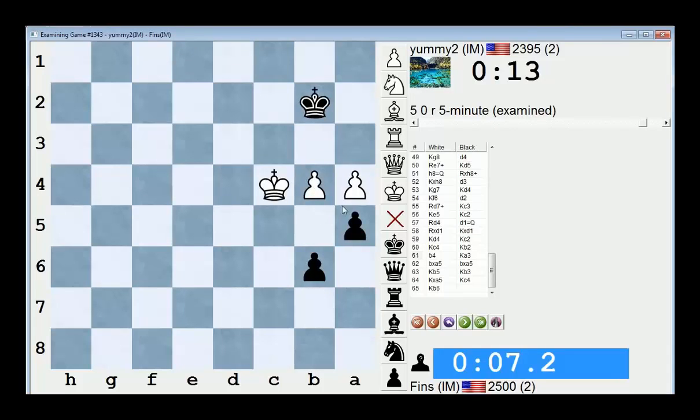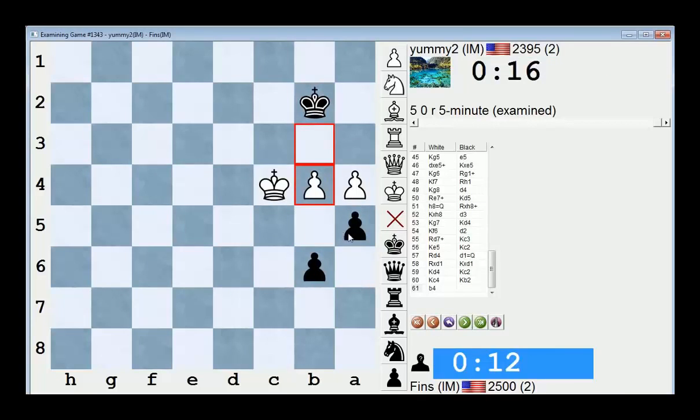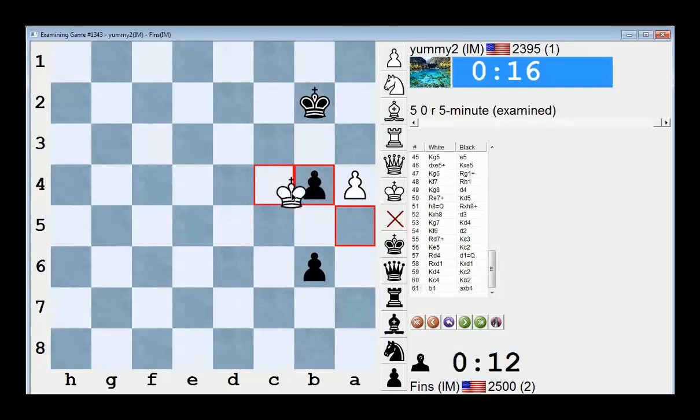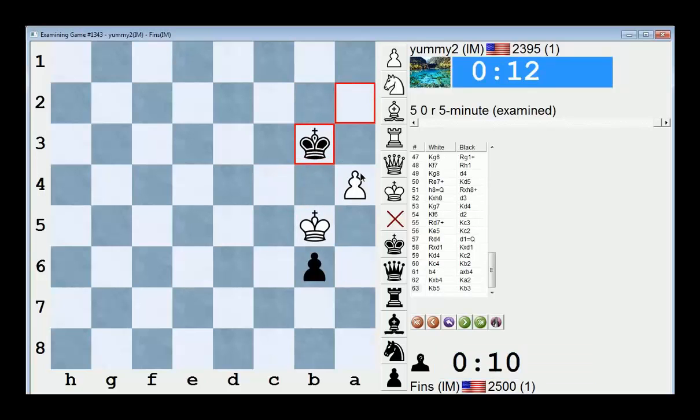I should have just taken here. I should have just taken on b4. Okay, well let me go back and show it. I don't know what I was thinking. But after this — yeah, if I just take, this is a simple draw. Because take, I can play king a2. And if here, I just go here. Then I'll get his pawn, he'll get mine. I totally blew that at the end. That's annoying, it's very annoying.